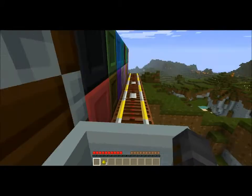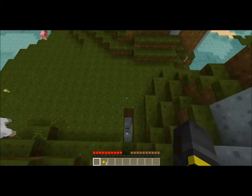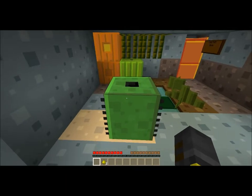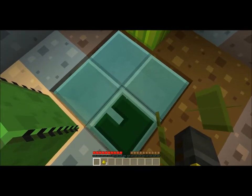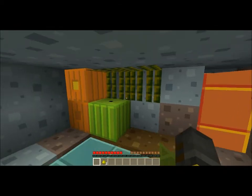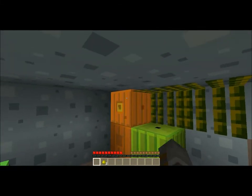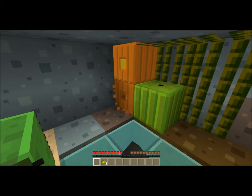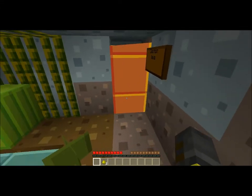We're going to head over to the nature section. We got the cactus — I almost walked into that. Lily pad, grass and fern. This is the vines, this is the water obviously, but this is the watermelon. This is the jack-o'-lantern, pumpkin, and — caution lava, as you can see, and lava.